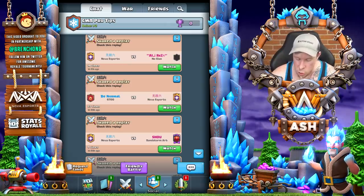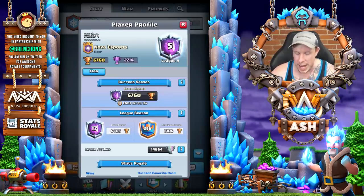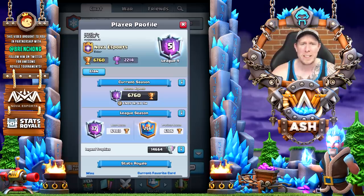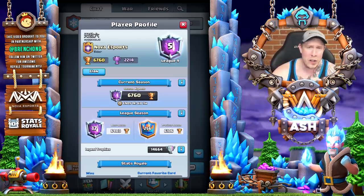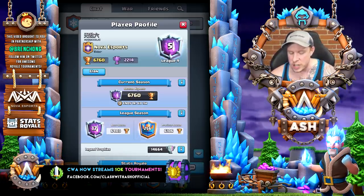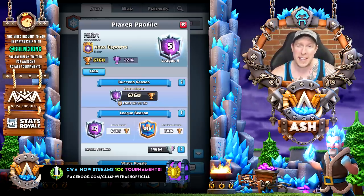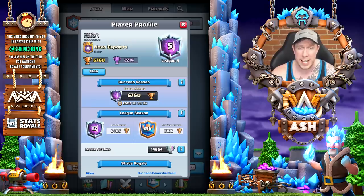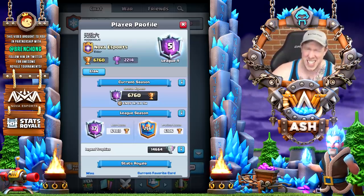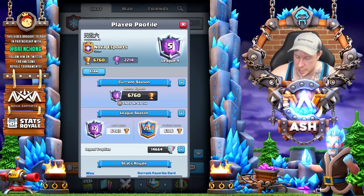The deck we're going to highlight is not a new one. The player we're going to highlight is not a new one either — it's Harry, the Iranian pro, who's really just kind of inconspicuously dominated the ladder for a long time now, under the radar. He's not a player you're hearing from every single day on social media, just continues to grind and do his thing. That's why I've always really respected his gameplay, especially with the Magic Archer Bridge Spam deck we'll be highlighting today. Fifth in the world, that's 67,000 trophies. Trophy inflation is real, ladies and gentlemen.